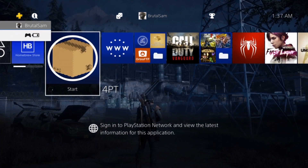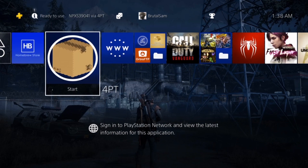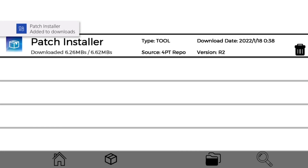It has been installed and it's working perfectly. Now we will try to download something else. Let's try the patch installer, since I already have the two other apps installed. Downloading the patch installer and hitting install.